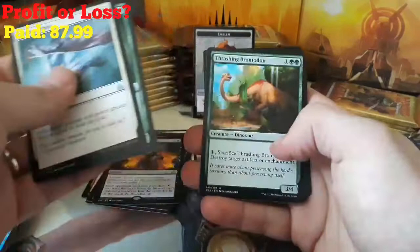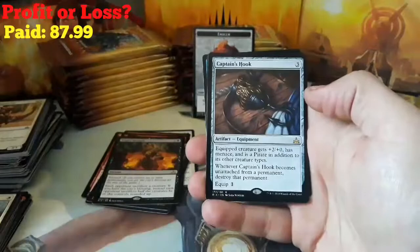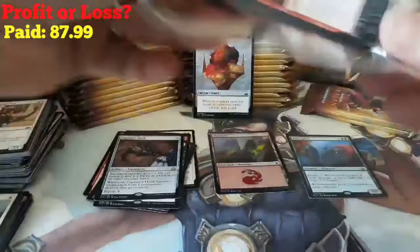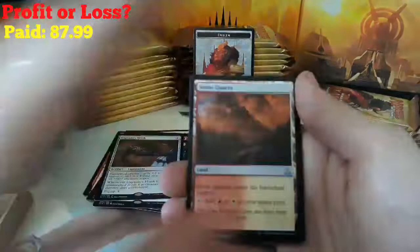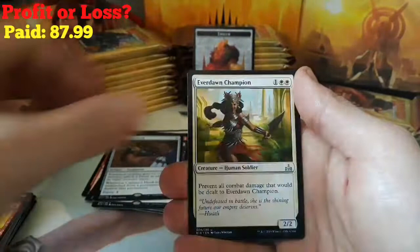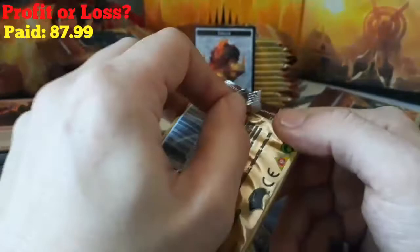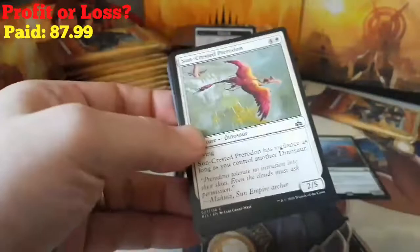Blazing Hope, Cherished Hatchling, Thrashing Brontodon — that's a decent uncommon — and a Captain's Hook. A Mountain and a Merfolk. Next pack: Stone Quarry, Daring Buccaneer, Everdawn Champion, and our rare is an Awakened Amalgam. And a Swamp and a Vampire. We're almost a quarter of the way through here.